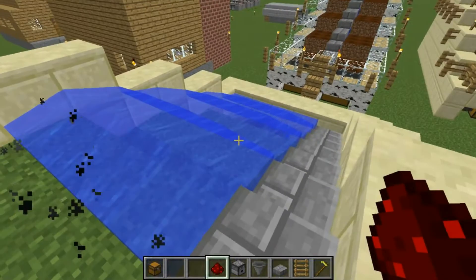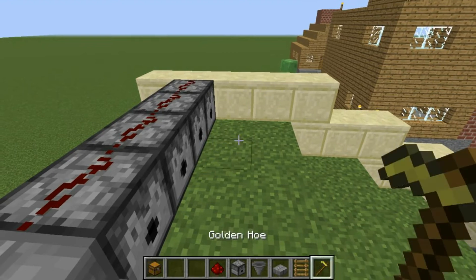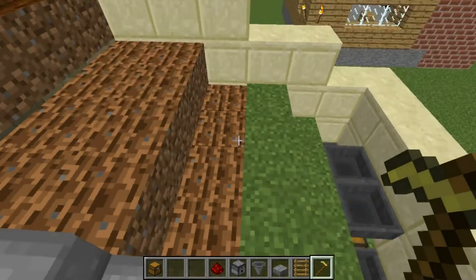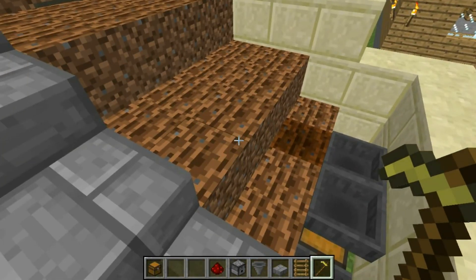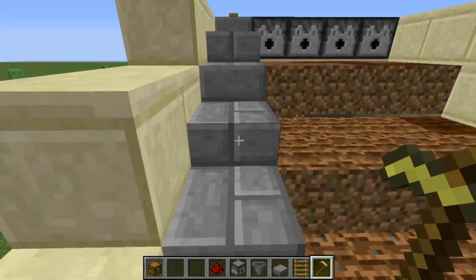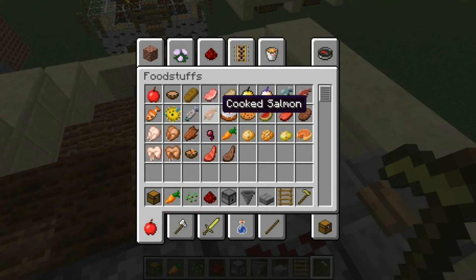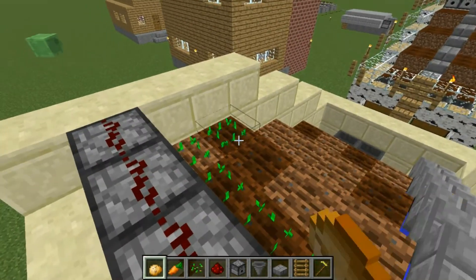Click again to turn the water off. Now take your hoe and get the ground wet. One stream of water can hydrate up to four blocks wide — four or five wide, but four is usually the best. Take your seeds — you can do potatoes as well — and just plant whatever you want.